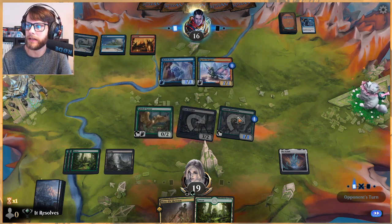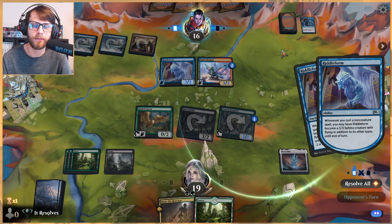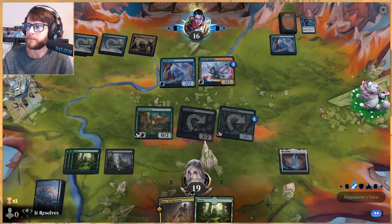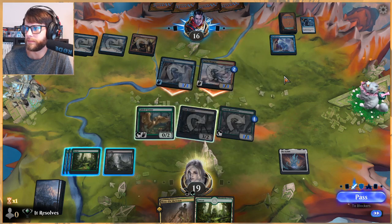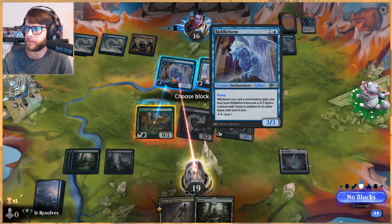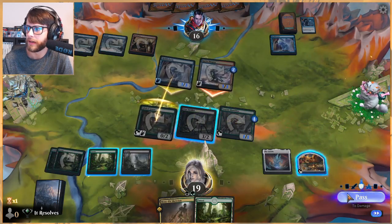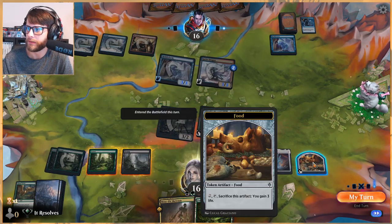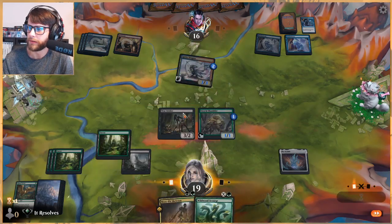These Riddle Form decks have grown in popularity recently and they're pretty solid — not my favorite decks though. Do we want to block something and create a Food? That is a possibility. I think we will, just to save ourselves a little bit of damage. We can gain that life back. The Scourge is quite good — let's kick it. Now we have a nice 5/5 and we'll obviously attack with both.